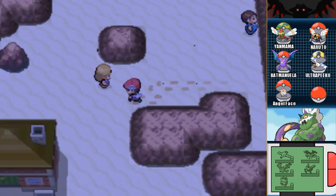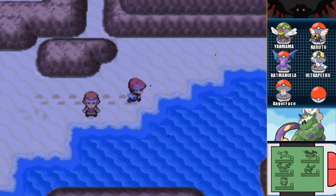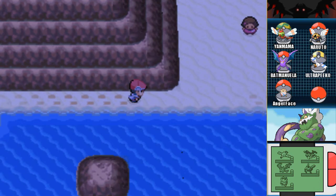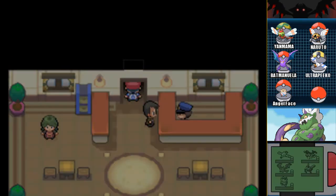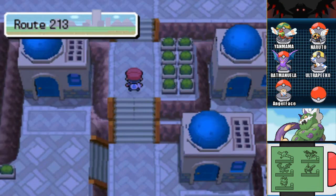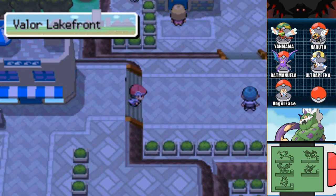Aerial Ace — wow, we sure have a lot of candidates for that move. Preferably... Naruto! Perhaps he is the ninja of our hearts.